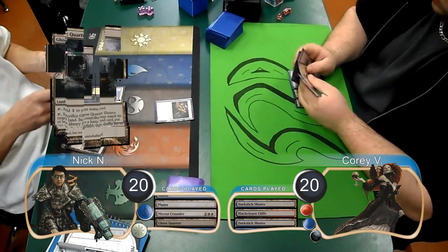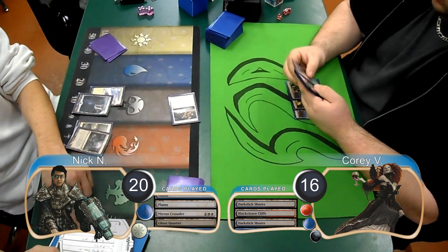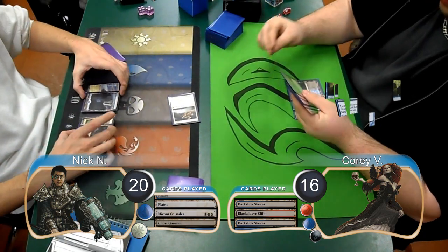Nick then laid down a Ghost Quarter and attacked with his Crusader for 4 damage, taking Corey down to 16. At the end of the turn, Corey cast a Forbidden Alchemy.